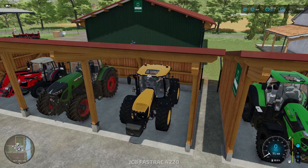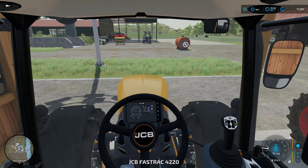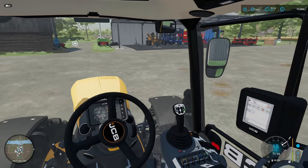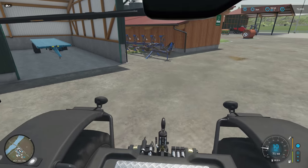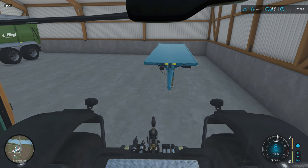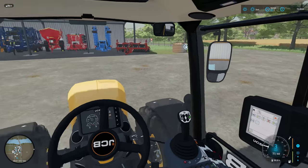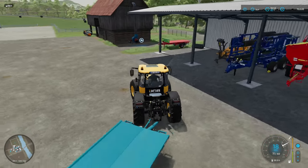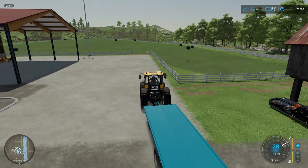Let's get the Fastrac out - perfect tractor for this. We'll go get the bale trailer, and I'm going to try that new bale grab that I've got. Because I haven't used one like this before, but I think it might be better when it comes to unloading the bales. It's not too much of a problem when you're picking them up - it's when you're unloading them with the bale grabs that are made for wrapped bales. But I think this grab should work better for unloading.